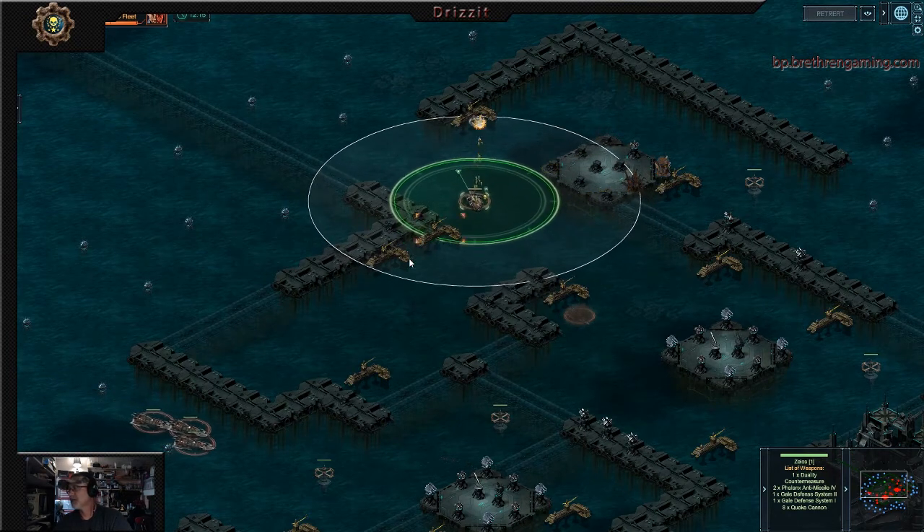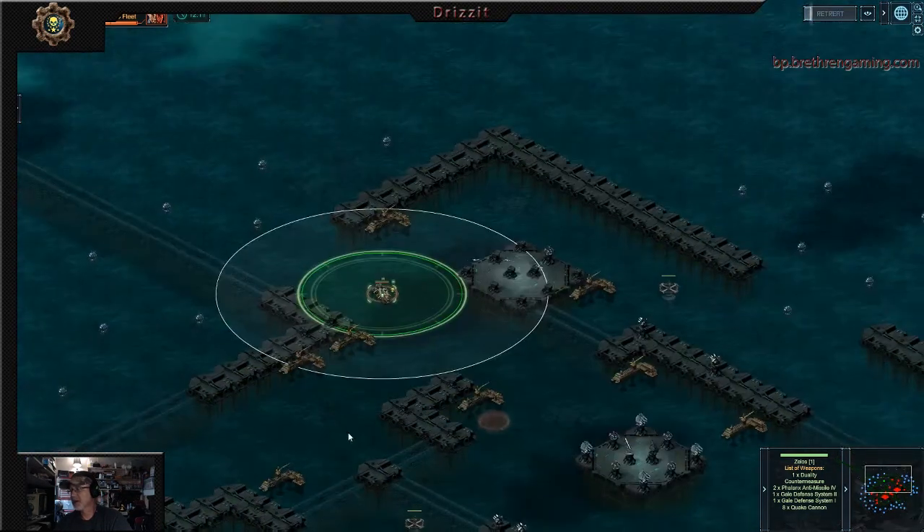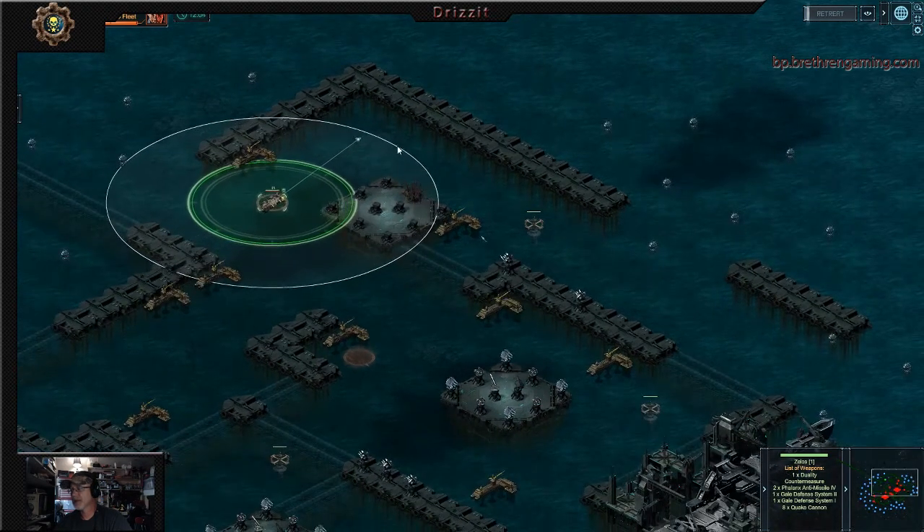Once you stop firing, see these boats coming in at the bottom? They're going to come down here, and all those turrets will take care of that. Hitting the target this way, you never have to fool with any boats coming into the target.